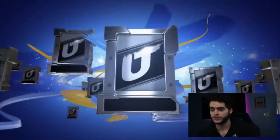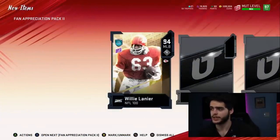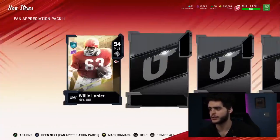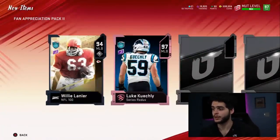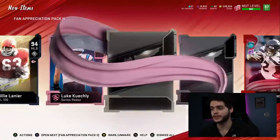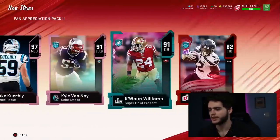We got two of them, so let's hop into the first one. I'll take an ultimate legend. First we get a Centennial player — 94 Willie Lanier, probably goes for like 10K at this point. Two NFL 100 players. Cannot complain about a 94 overall pull. Then 82 Chris Carson — basically the slowest running back there. Series Redux — give me Lamar Jackson. 97 Luke Kuechly — the only thing that sucks is that we know it doesn't go for a lot, but it was once an LTD pull. Easter card right here, we get 91 Kyle Van Noy.